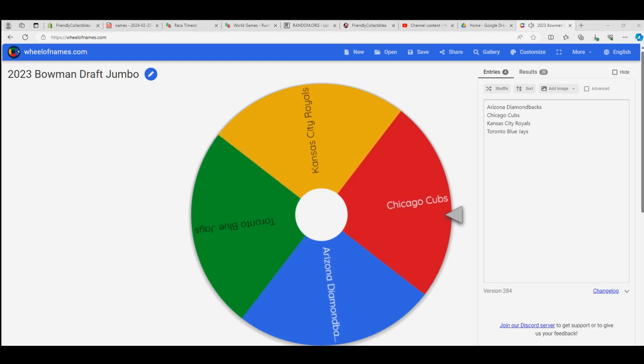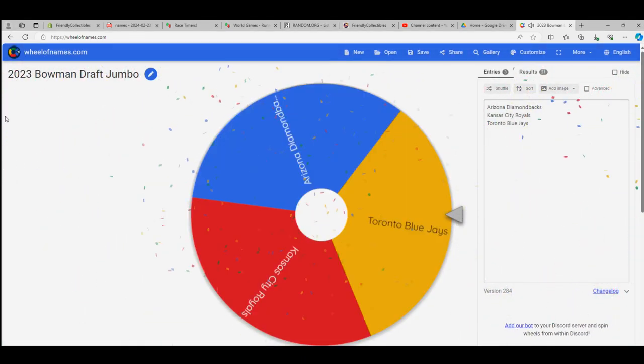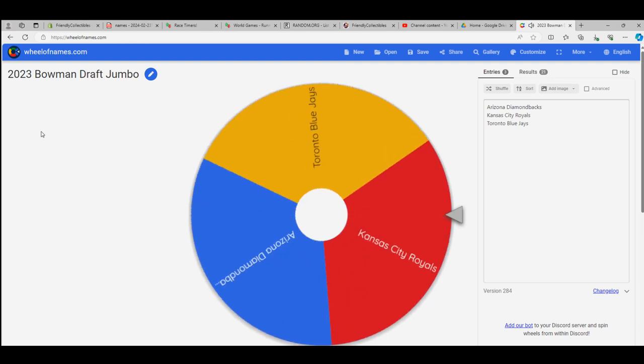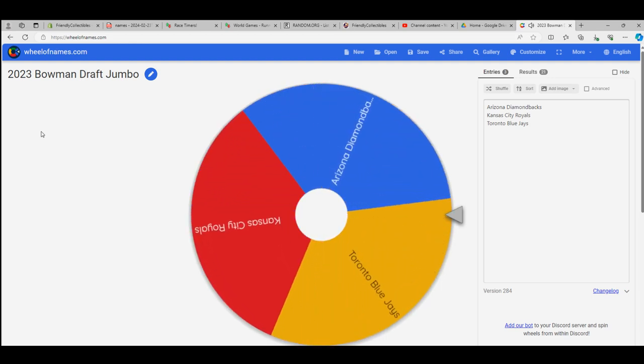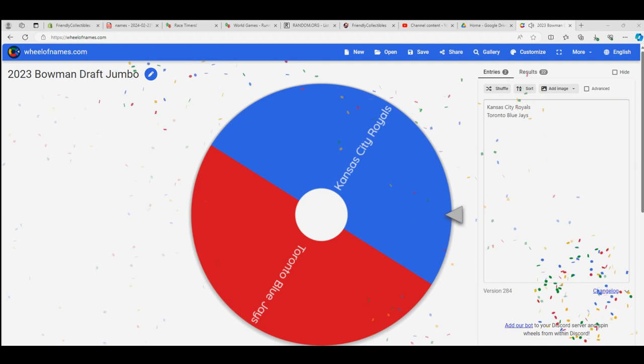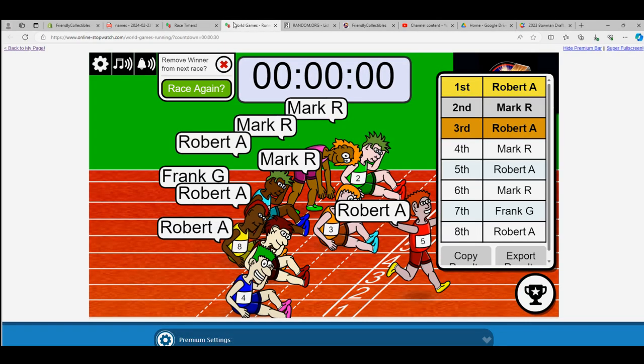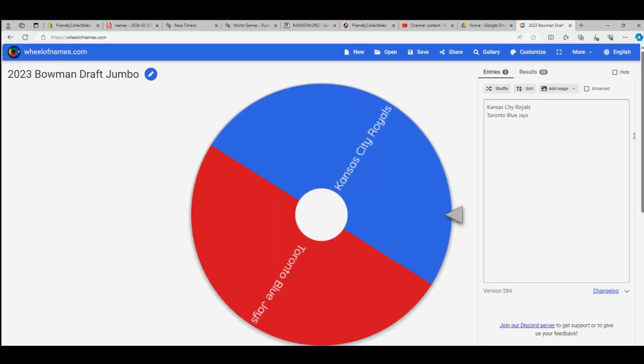Robert A, you get the first two wheel spins. You're going to get the Cubs — Robert A with the Cubs! And next up for Robert A is the Arizona Diamondbacks — that's a good one to get. That means both of the remaining teams go to Mark R, so Mark gets the Royals and the Blue Jays.